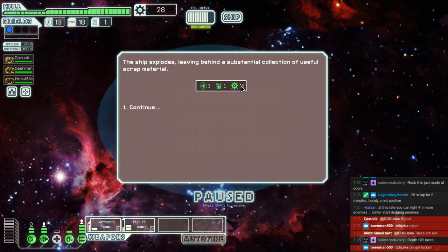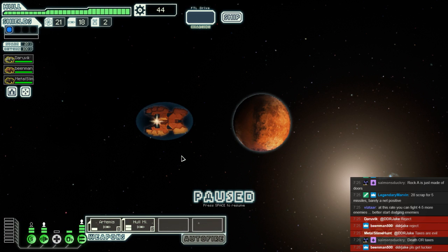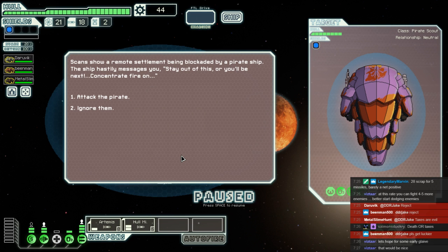Getting pretty good on the fuel from starting, and the scrap is just an extra bonus. No distress beacon up here. I really want to hit up that store and get something that is not missile-dependent. Bean Man says, 'Jake, please get luckier.' We could not have been much luckier up till now.